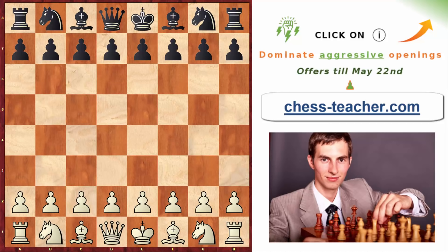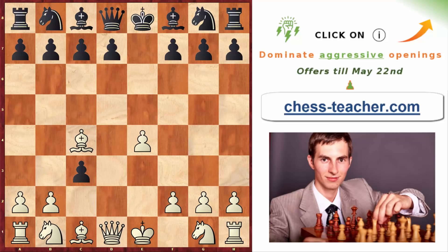The next one is the Danish Gambit, which happens after pawn e4, pawn e5, pawn to d4. White starts sacrificing pawns to obtain quick development and activity. If black keeps capturing the pawns, you can already see white's idea: two bishops pointing towards black's territory and an extra pawn in the center. Black should be super careful — even one inaccurate move could lead to immediate disaster.